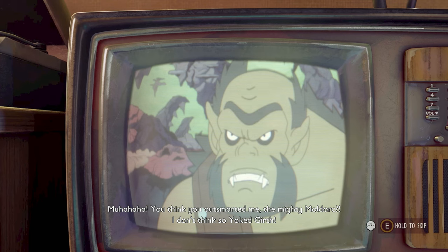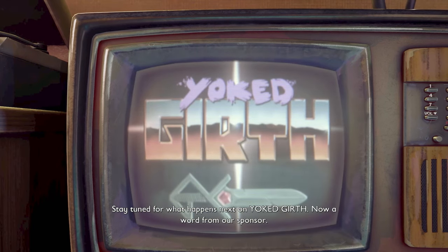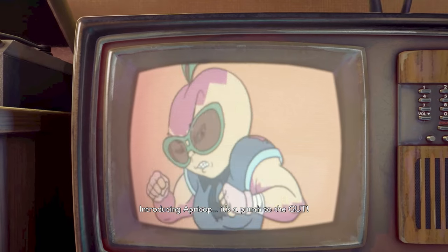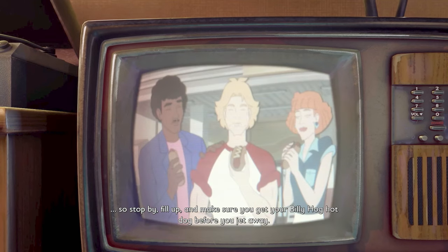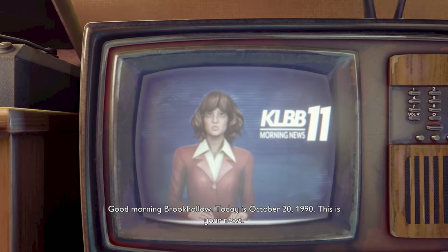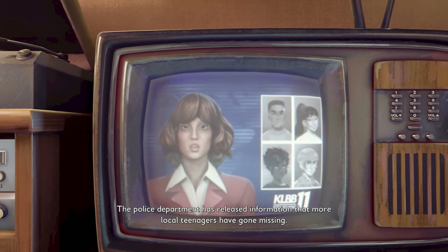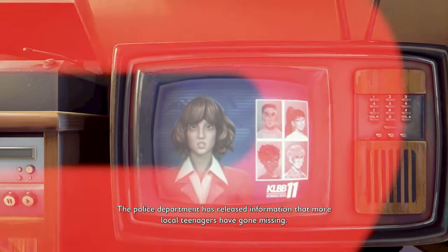Famously semi-inspired by Honey I Shrunk the Kids and 90s cartoons, Grounded takes a huge amount of inspiration from both and a lot more. The beginning of the game has a whole bunch of different adverts that will bring back a lot of memories for some of you boomers — or maybe millennials. Things take a serious turn when the news kicks in and relays that four children have gone missing, in addition to other teenagers who have disappeared around the neighborhood. Max, Hoops, Willow and Pete are our four main protagonists.